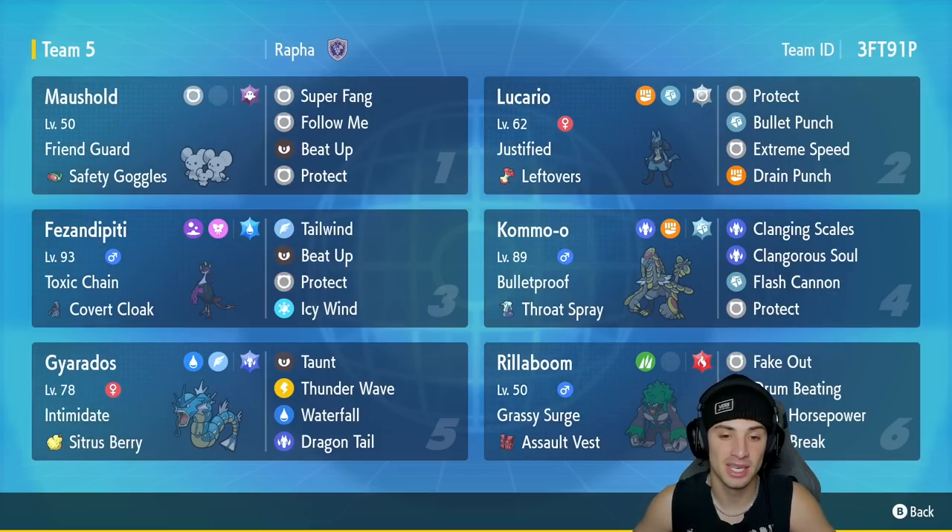Third slot is Farigiraf, a great Tailwind support Pokemon and another Pokemon with Beat Up. It's got Protect, Icy Wind, Toxic, and Covert Cloak. Fourth Pokemon is Kommo-o — another Pokemon you can pair up with Maushold, get that Clangorous Soul popping and set up from there. It has Bulletproof with the Throat Spray, rocking Clanging Scales, Clangorous Soul, Flash Cannon, and Protect.